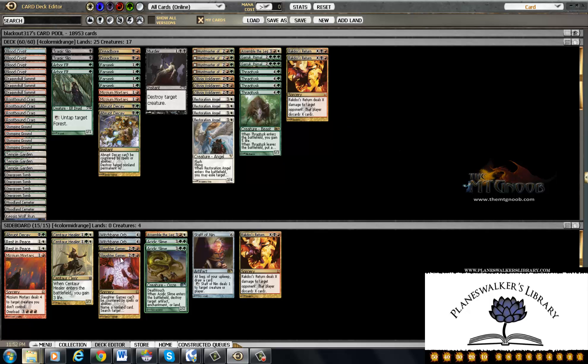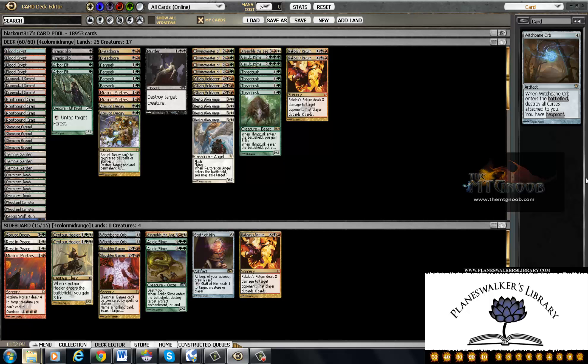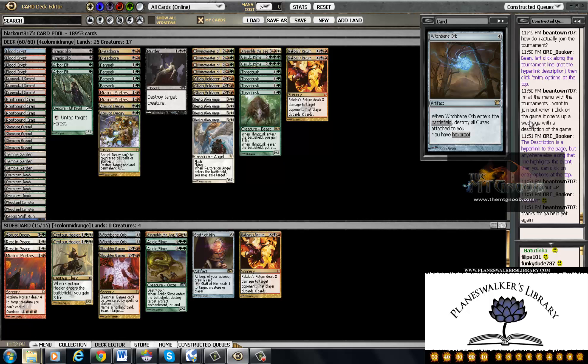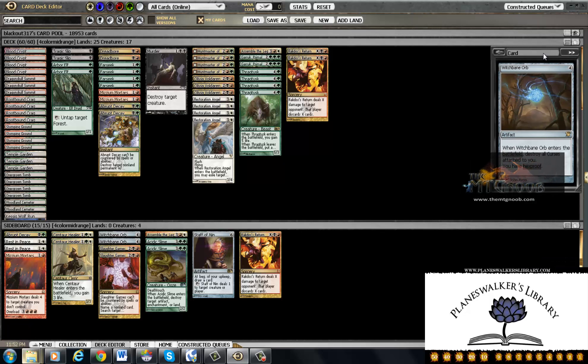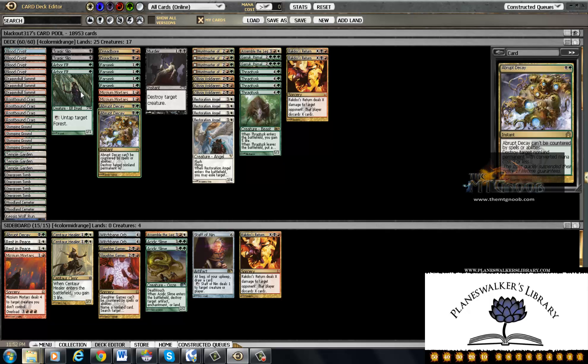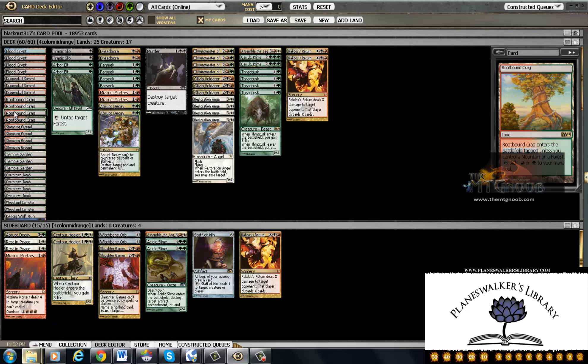I have no idea how this list is going to play out. It is a homebrew, it may be terrible, so I apologize if it's terrible — but after trying to make videos with a green-red Predator Ooze deck that did not go very well, I thought let's go for broke here. So the mana base is the homebrewiest part of this.